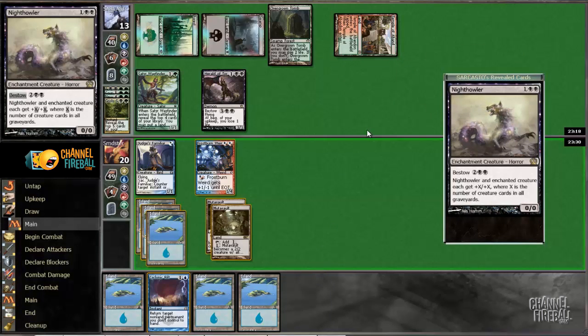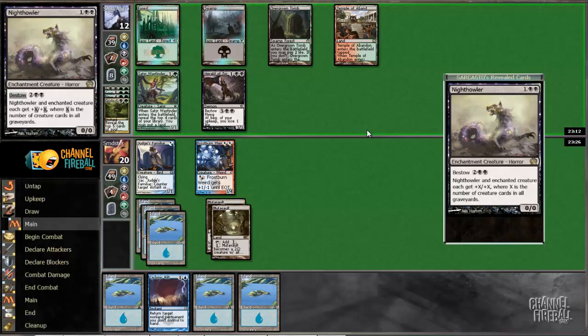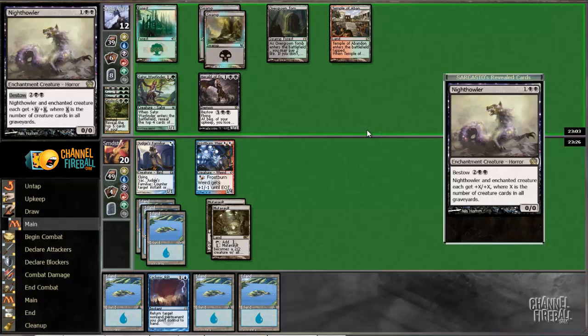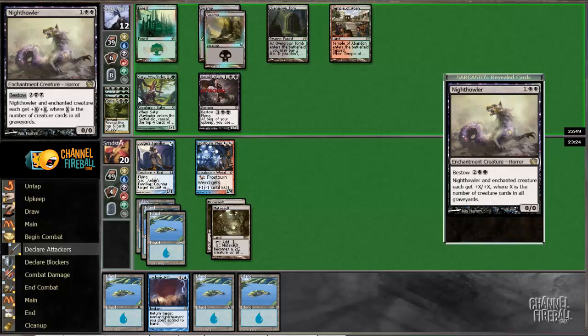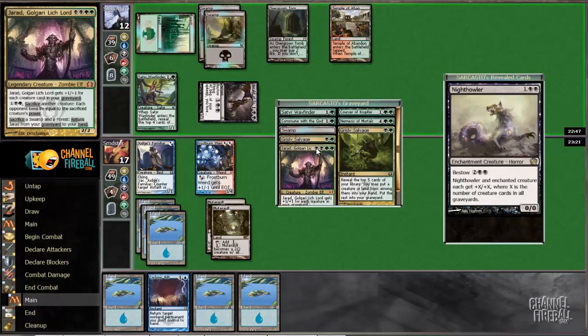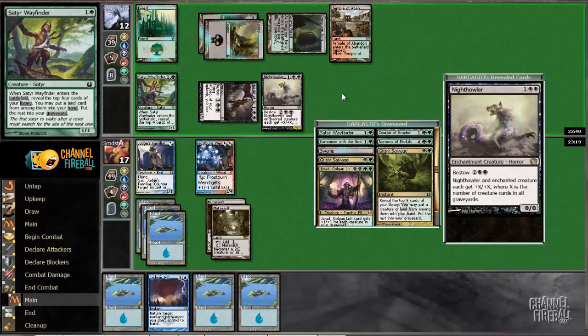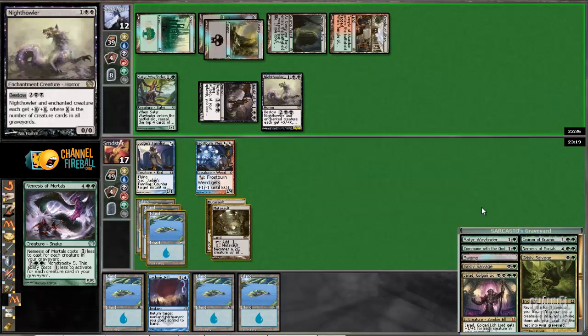Once again we've got nothing. I feel like we don't have any action so there's not a lot we could be doing differently. We could have tried to trade this Frostburn Weird for Herald but I don't actually think that's even good. I think we'd rather just let the Herald of Torment hang out. I'll pull up his graveyard too because we'll need to be keeping track of what's in there. We've got one, two, three, four creatures so far — a Night Howler and a Nemesis of Mortals.